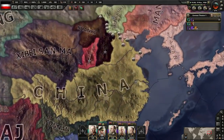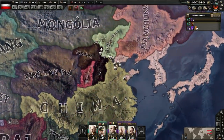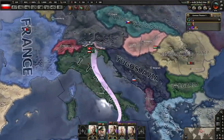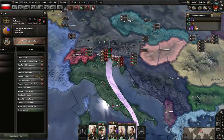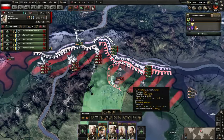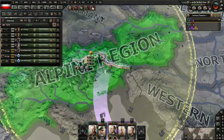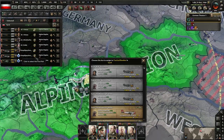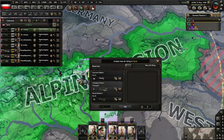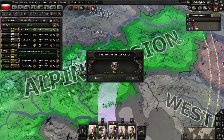It seems to have cleaned that southern pocket up. This is usually the sign of a Japan that's about to lose - when you see things like this happen, not looking good. We have a war versus Italy. Are they going to attack us first or are they just going to sit around? I have got a lot of planes. From experience it's just better to sit here and wait for the AI to react.